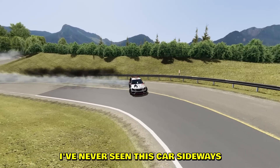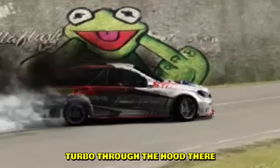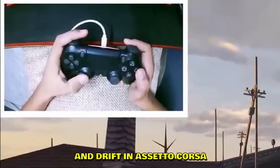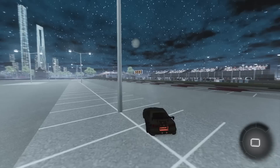Here is a very unique vehicle — a Mercedes wagon. I've never seen this car sideways. I think you can even see the turbo through the hood there. This map is from GTA, but once again boys you can play and drift in Assetto Corsa with a controller.